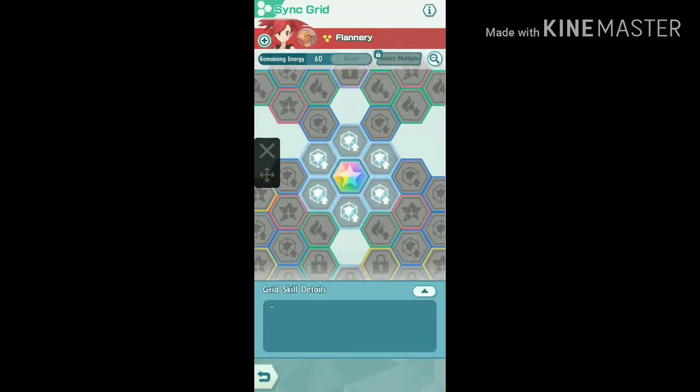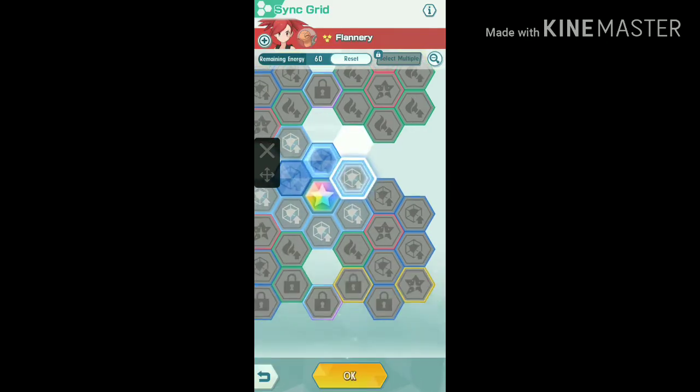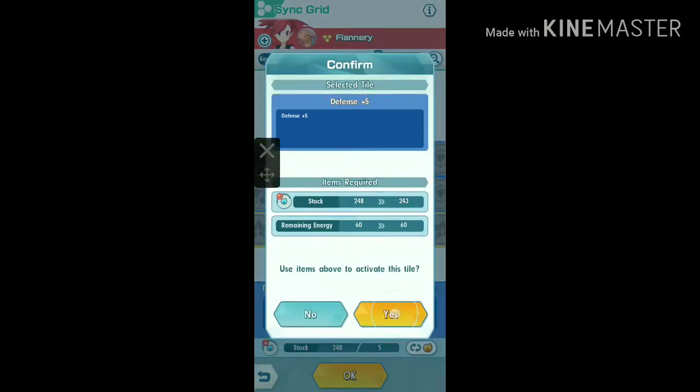You don't have to upgrade your sync grid this way necessarily — you can make your own strategy for the sync grid. Just remember that the 6 tiles around the center don't use any energy when you activate them, so always activate them first, then go on.